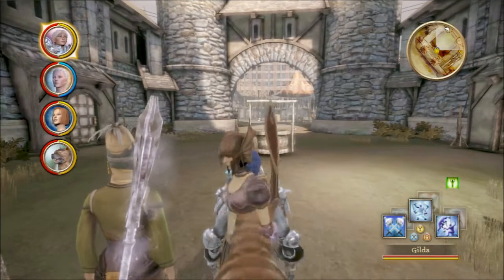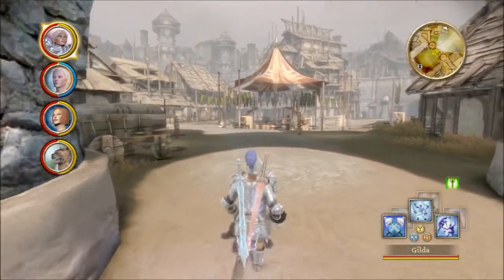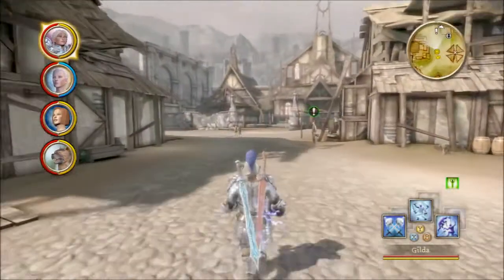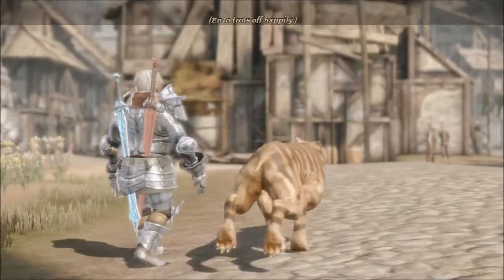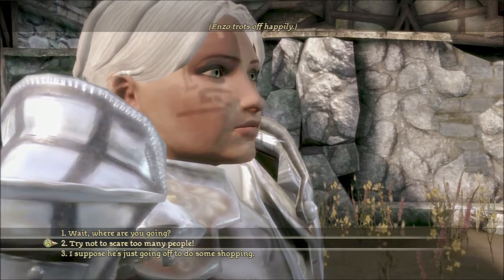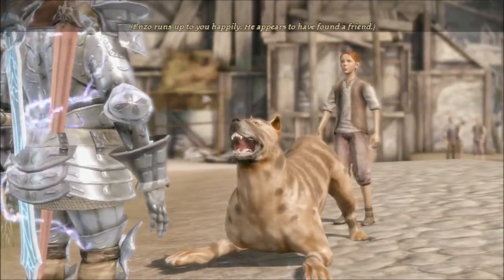I don't know if we're allowed to take the dog with us, but we'll just have to see what happens. Ideally I would like the dog to come with us. Enzo trots off happily — and runs off to you happily. He appears to have found a friend.